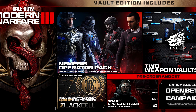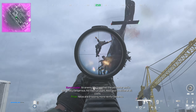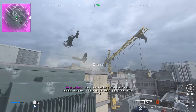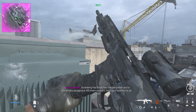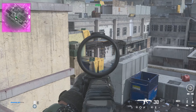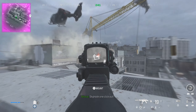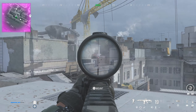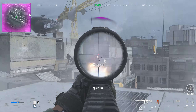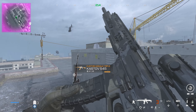There are four operators you can't get at all from launch day — you can only get them if you pre-order the Vault Edition of the game. However, they may be unlockable later down the line through challenges or store purchases. Those four operators are Price, Ghost, Warden, and Makarov.